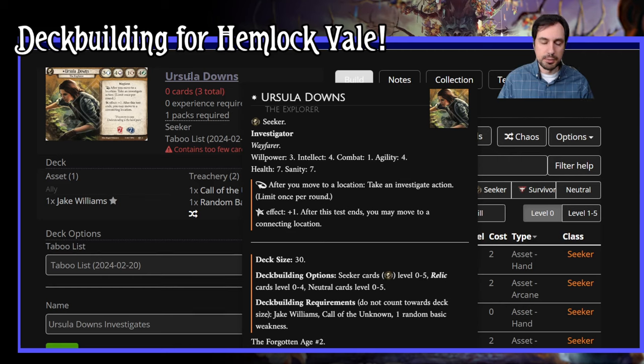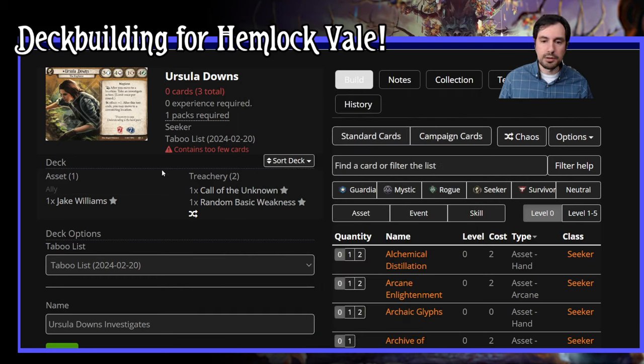They're kind of similar in that they have some off-class options that are interesting, and have gotten more interesting as the card pool has expanded. I will be using the entire card pool. I've played these investigators before — not in a while. I'm probably going to do something somewhat similar, but I'd like to focus on the cards from the last two sets, Scarlet Keys and Feast of Hemlock Vale.